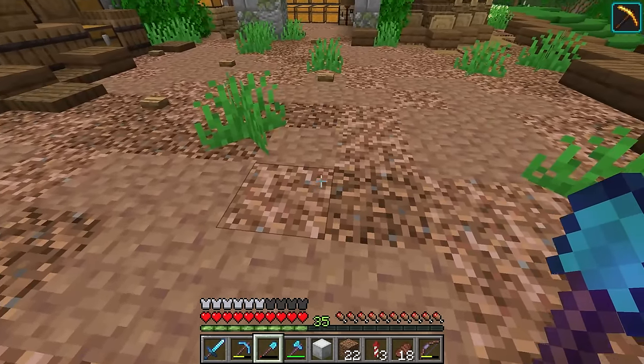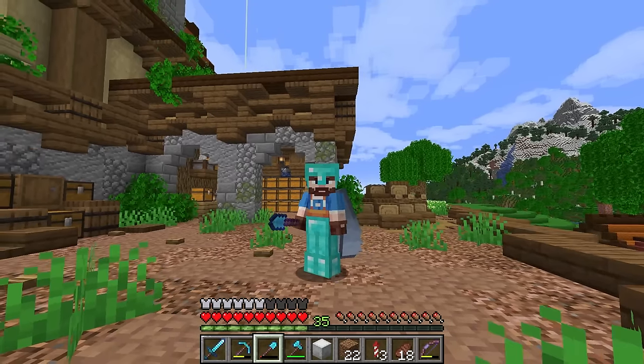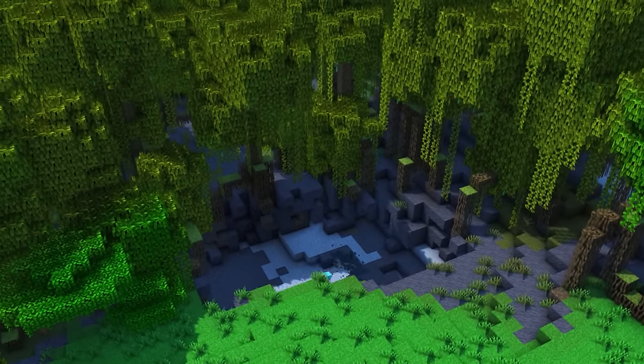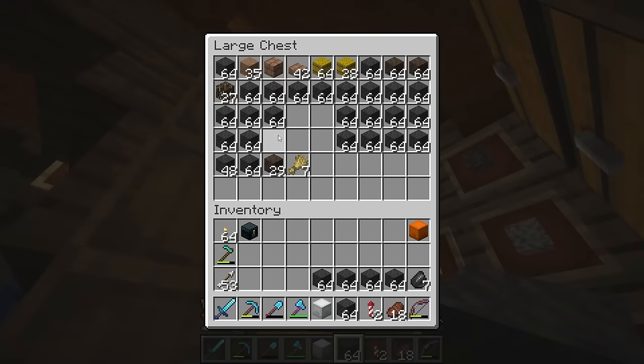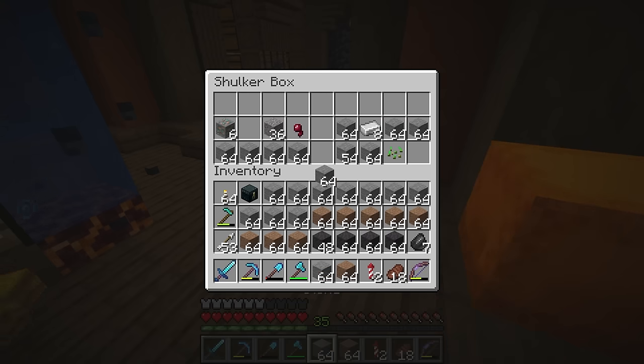Last episode, we did this with the mud and the rooted dirt and the coarse dirt, so I think that's what we're going to roll with. I did say I was collecting a whole bunch of resources between episodes, and some of those resources was actually some mud from the mangrove swamp and a whole bunch of coarse dirt over at the savannah. So we've got a whole bunch of mud and a whole bunch of wheat as well. My inventory's full already. Right, let's start crafting this up. Even my shulker boxes are full.